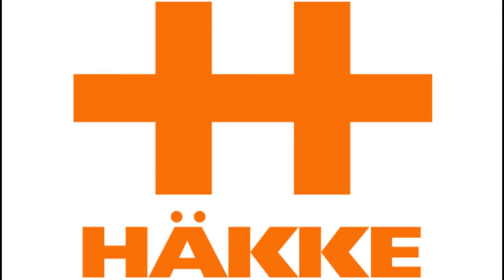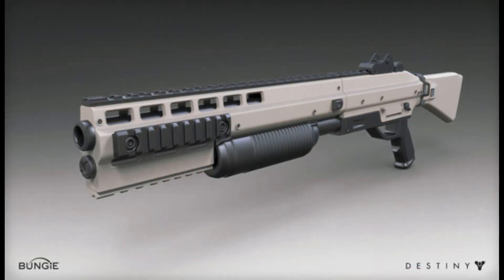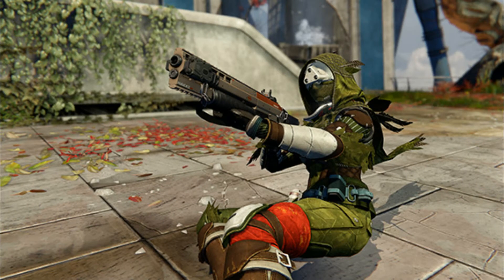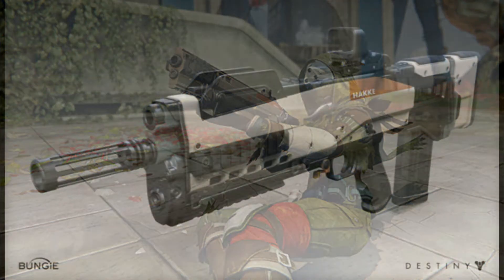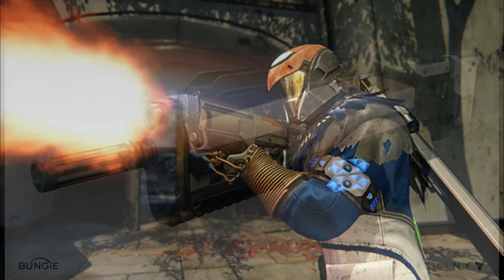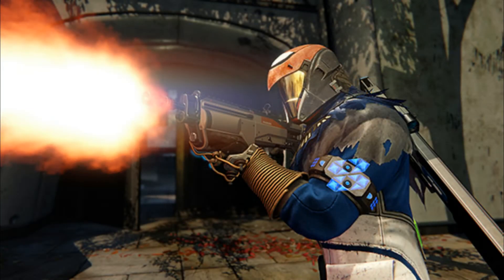You'll see a couple different pictures flash up on screen in just a moment. It includes some 3D concept art of a shotgun — pretty basic, squared-out shotgun. There's a hunter sliding with the shotgun in his hands; actually, if you look at this photo, it looks like he's at the tower. There's also a warlock shooting the pulse rifle, which looks really good. I like pulse rifles — I'm one of the few. It also looks like it could be at the tower.